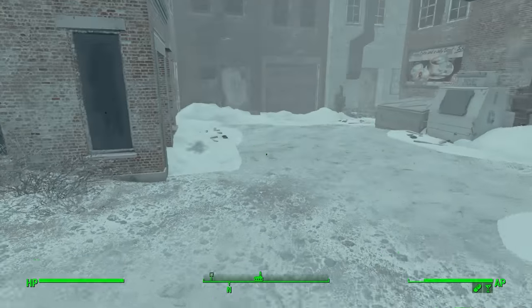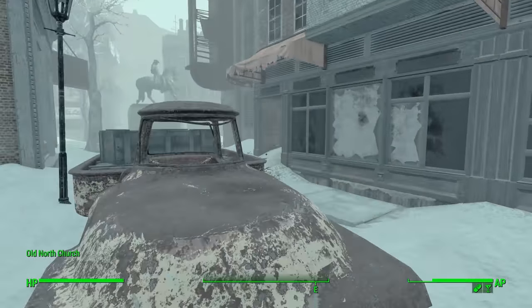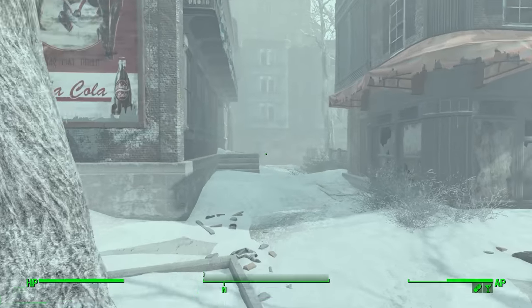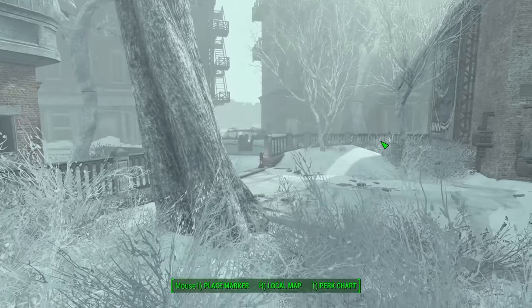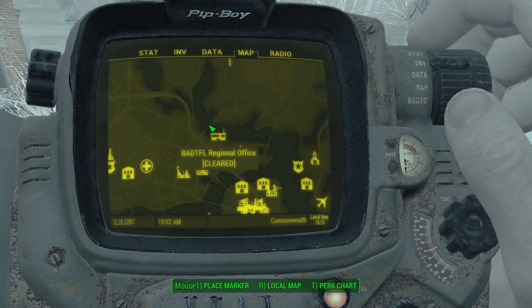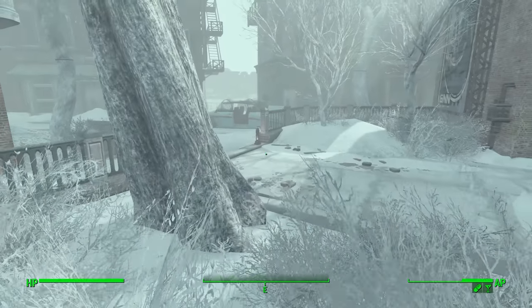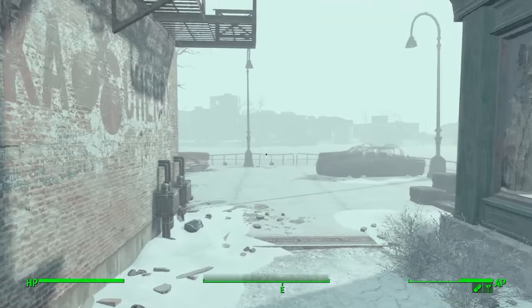I know where there's one at — there should be one up north here, just at West Everett Estate, so it's not too far away. We'll cross over here up by Bunker Hill and go up through that way. We'll cross into this area by BADTFL, and then West Everett should be up in there somewhere, so it shouldn't be too bad to get there.